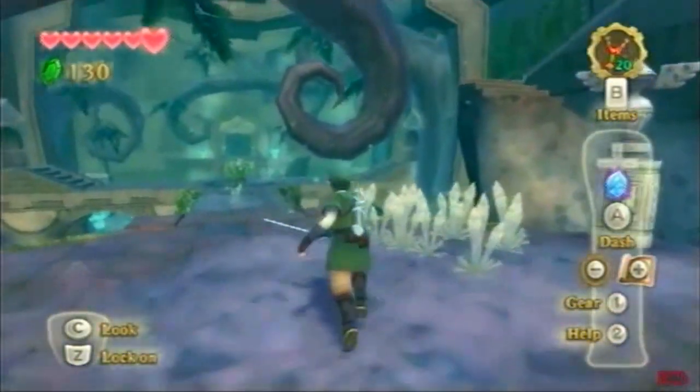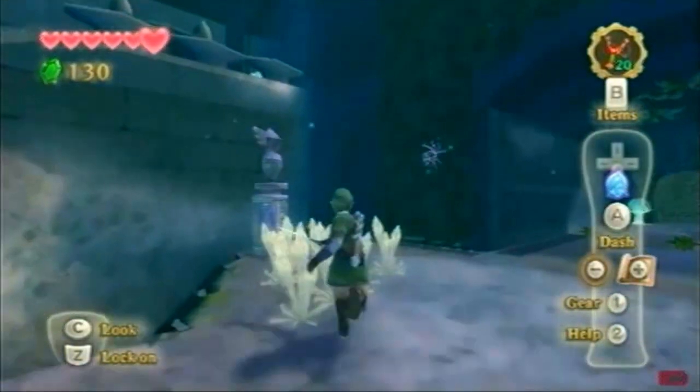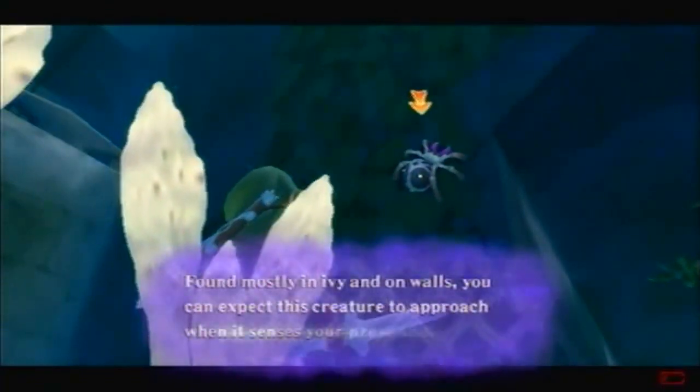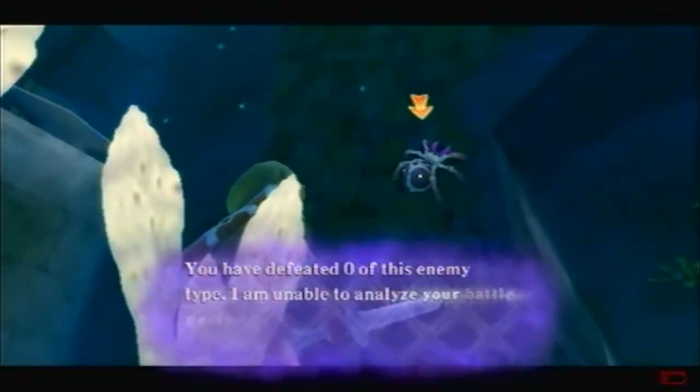I'm trying to take down every single little one. Wait, is that a skullchilla? No, it's a walltula. I guess they're derived from skull walltulas. It's just called walltulas — it lives on creature spots. I defeated it. There you go.